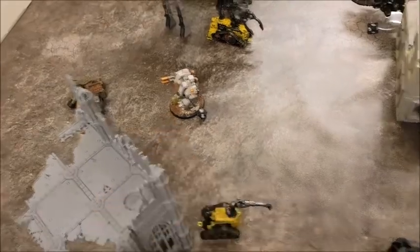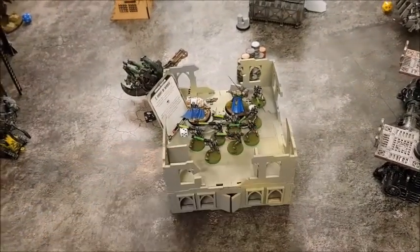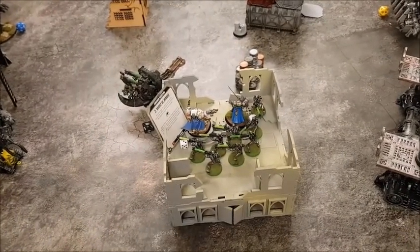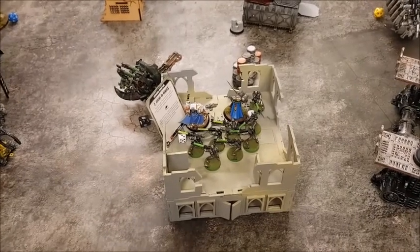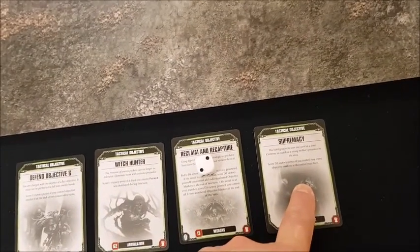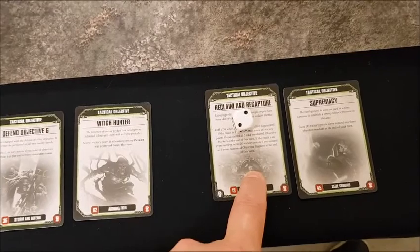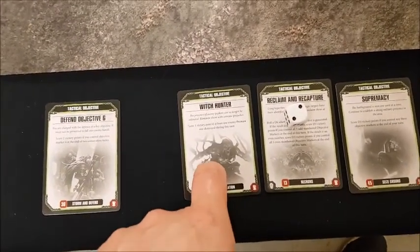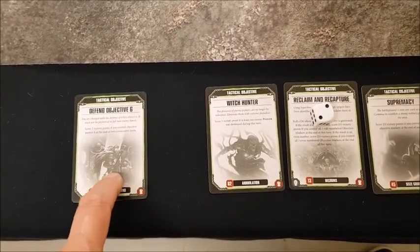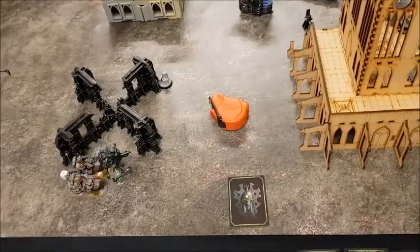End of fight phase: stalemate in one combat, Death Marks all gone, Assault Squad all gone. In the center the Overlord is gone, as is one Necron Warrior killed by the Primaris psyker. End of Necrons turn five objectives: Supremacy — only control two markers, not three. Witch Hunter — didn't kill the psyker. Defend Objective Six — scored two victory points for that one. End of Necrons turn five.